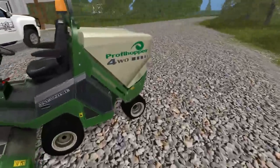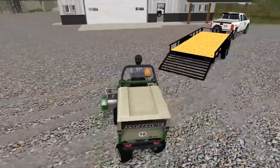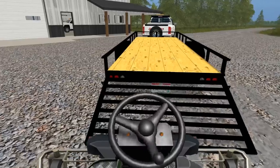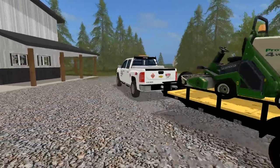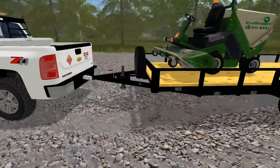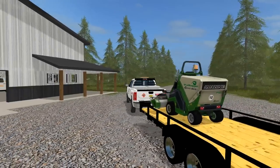We'll be hopping in the Grasshopper and we'll probably only be using this for public works — I think that would be pretty cool. We did do a few public works videos and a few tree service videos on this. It looks like that's loaded up pretty well. I usually like to put some weight onto the tongue — usually about 10% of the trailer weight on the tongue is good; you do not want too much.